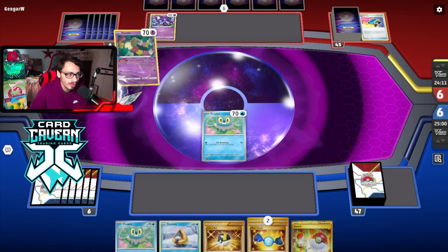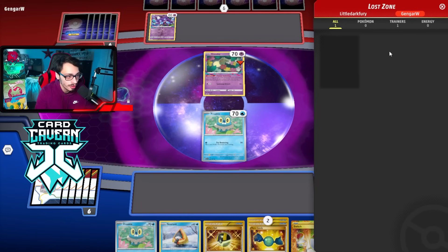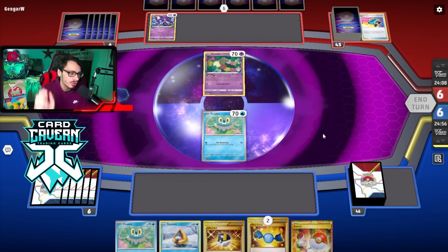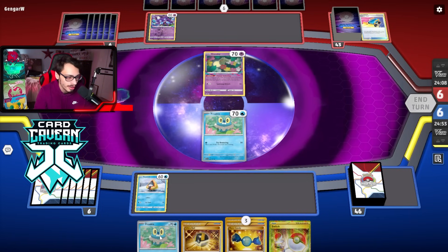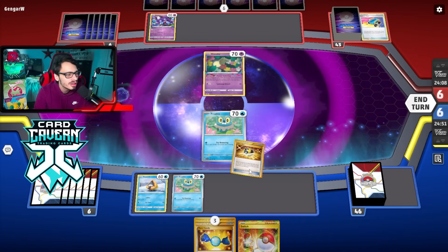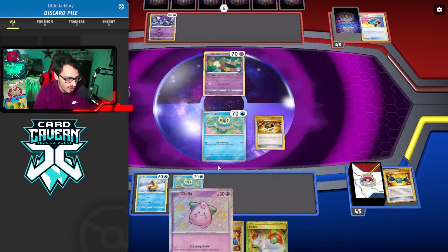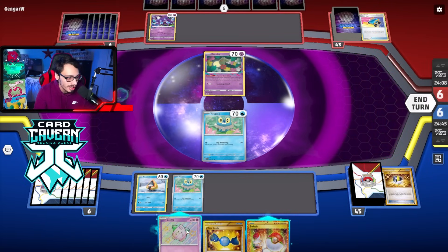Probably no Rodon here. I could go Cleffa - putting Cleffa down against Lost Box isn't really something I'm looking to do though. I'd really like a supporter because I want to set up my Frostlass. We're playing against a Lost Zone deck - Frostlass is really good against Lost Zone because Comfey gets eaten alive by Frostlass. I can't do that when my hand has no supporter, so hopefully we can get one. We might have to go Cleffa.